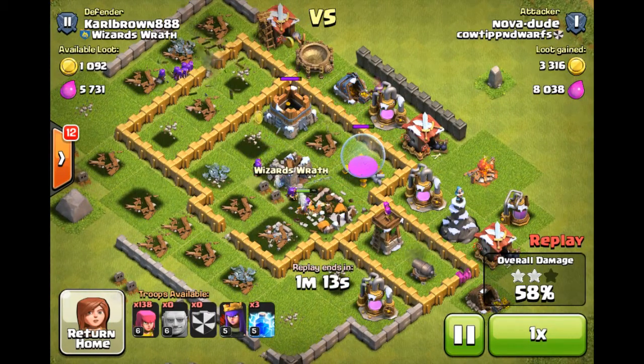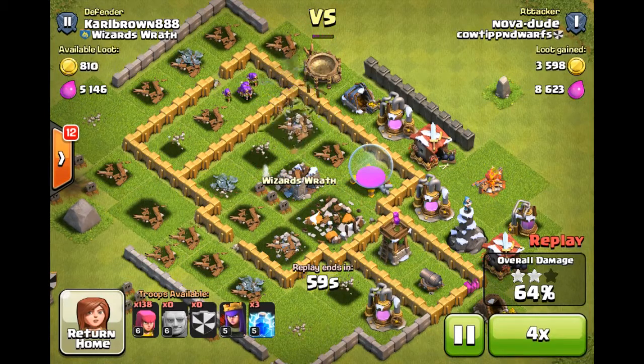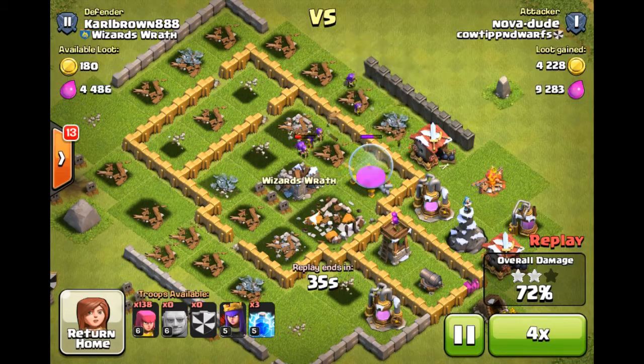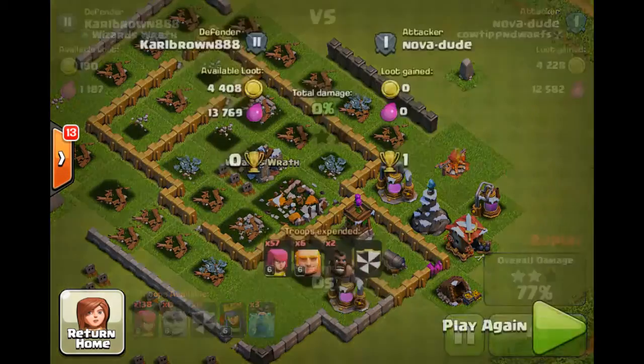I just let it play out as it was. There go my archers — they're just kind of cleaning up whatever they can. Speeding it up now — two stars, 77%. That's not bad. Had that been a clan war attack, it would have been better than just having your Giants die without drawing out the clan castle troops.